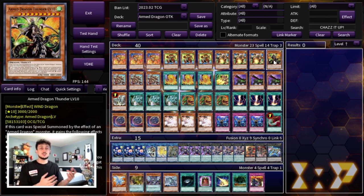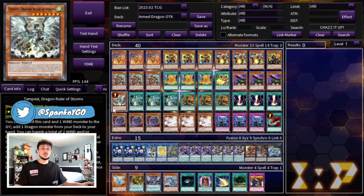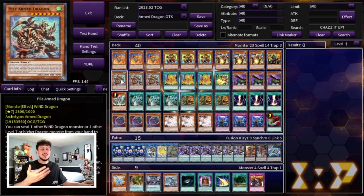This is an OTK build, so there's going to be a lot of times where you're ending on a Level 10 just to help push for more damage. This card is very powerful — you have to be playing the one-of. Then we're playing three Pile Arm Dragon, probably one of the best starters in the deck. All you do is send a Winged Dragon monster or another Level 7 or higher Dragon monster from your hand to the graveyard to special summon it. Then you can send an Arm Dragon monster from your hand or deck to the graveyard as cost — so this card can't be Ash'd. The important part is that you're able to send names like Tempest, which can help you extend a lot of your plays. Pile Arm Dragon being able to gain attack can also help you OTK if needed.